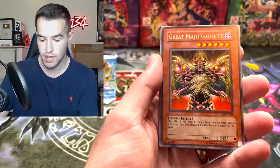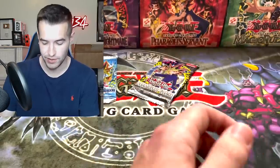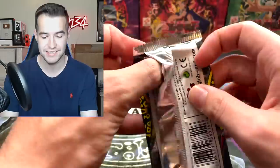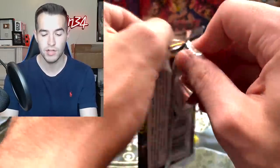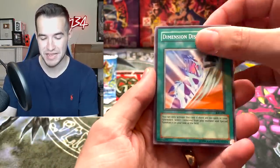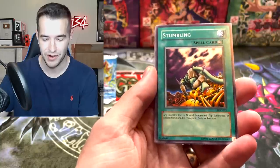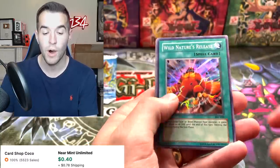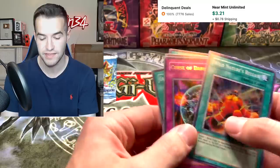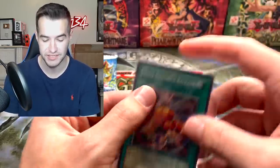We got a seal and a Great Maju Garzette. Battle Scarred. Then Invasion of Chaos — can we pull a Chaos Monster? Blackluster Soldier please, that would be pretty epic. We've been trying to pull that Blackluster Soldier for many moons now. Zero Gravity, a Stumbling, Wild Nature's Release. We've got a Super Rare Maju — Maju of the 10,000 Hands. Definitely worth more than Wild Nature's Release, which is hilarious, but it's still a Super Rare.